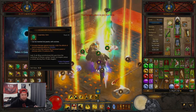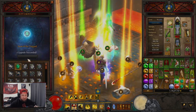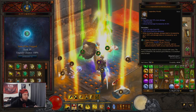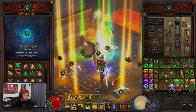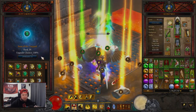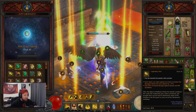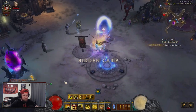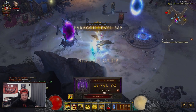One more thing: if you don't want to use Molten Wildebeest's Gizzard and you feel like you're not really taking damage, swap it out for Bane of the Stricken to do even more damage — you will absolutely crush. The build dealt so much more damage and we cleared in two minutes and one second, sub-two minutes.